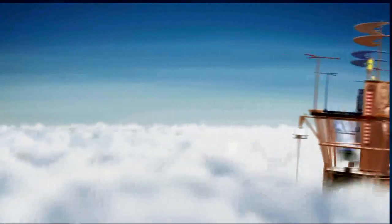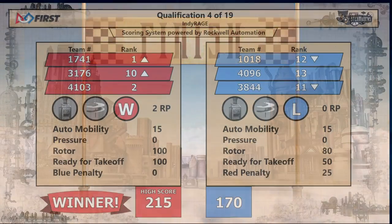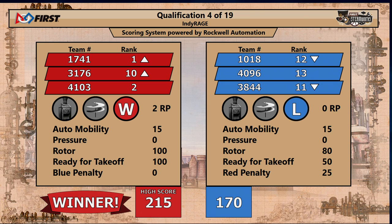Ladies and gentlemen, your final score coming up on the board — we get higher and higher scores every match. Your Red Alliance is victorious with 215 points. The Blue Alliance finishes with 170 points.